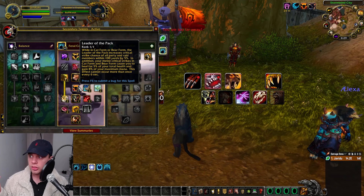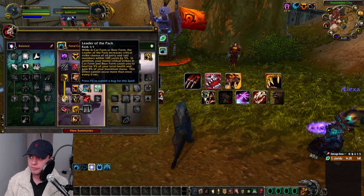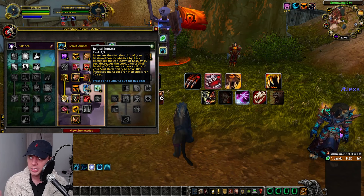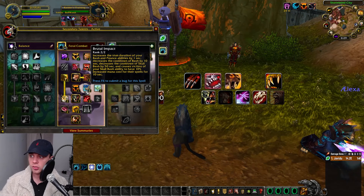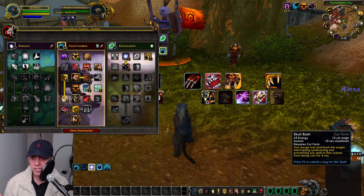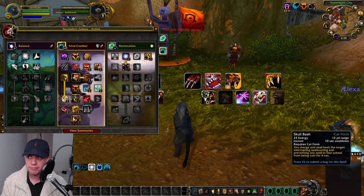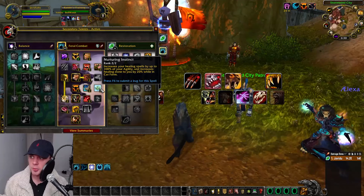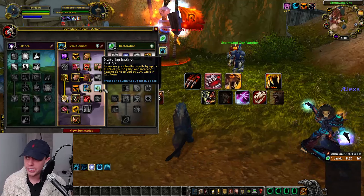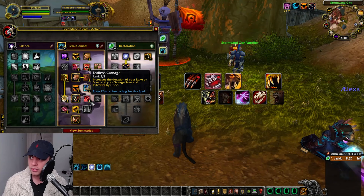Leader of the Pack in Cat form increases critical strike chance of all party and raid members by 5%, and your melee crits heal you for 5% of total health. Brutal Impact increases stun duration of Bash and Pounce and decreases the cooldown of Skull Bash, our 10-second cooldown interrupt. Nurturing Instinct increases healing done to you by 20% in Cat form. Survival Instincts is a great defensive, reducing all damage taken by 50%, usable in Cat or Bear form.